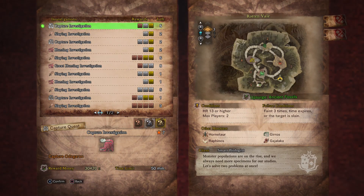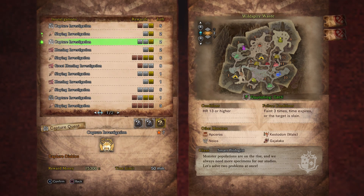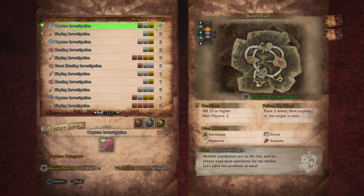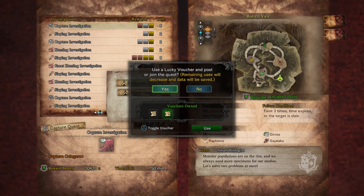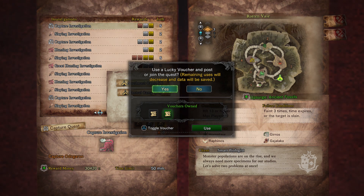Now finally, this is one of the biggest lump sum payouts you can get. Look for investigations that have a bonus to the reward money — in this case it's almost double all the other ones because there's a bonus on the reward money. What's better yet is if you choose to do this mission and use a lucky voucher, it will double that money again. That's 61,000 Zenny almost from one mission.